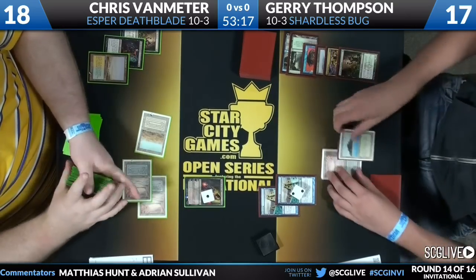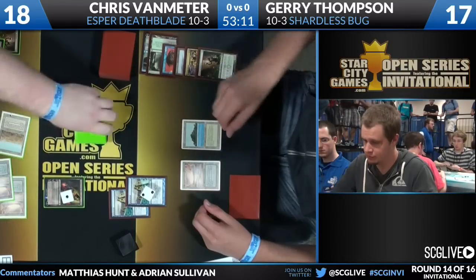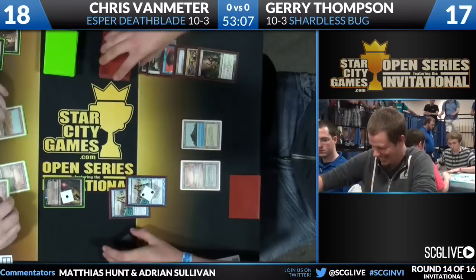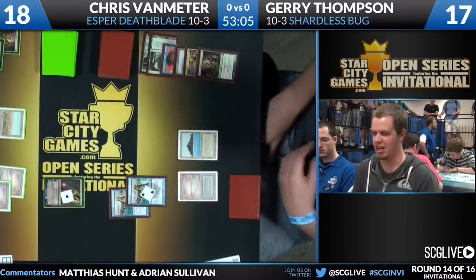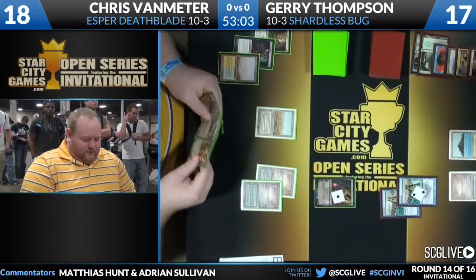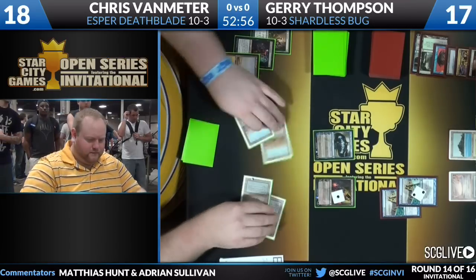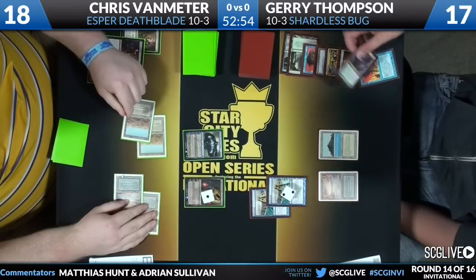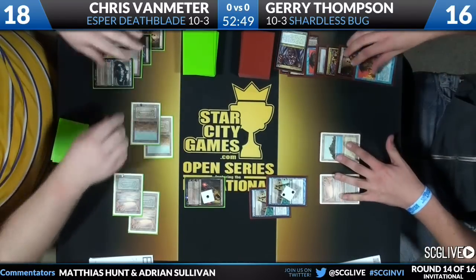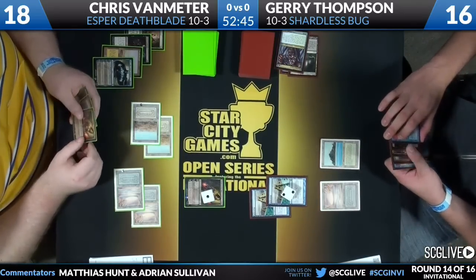Look how quickly Chris Van Meter is playing this. He drops a Liliana into play, announces he's going to be forcing Jerry to sacrifice a creature, and still hasn't even tapped and Jerry finishes his turn. This is awesomely fast play — they're two minutes into the game and already several turns in, compared to the much slower play we saw from Dave Shields in the background.